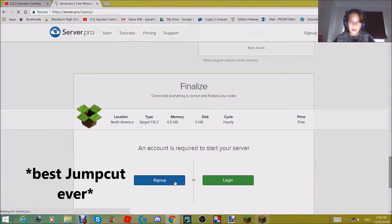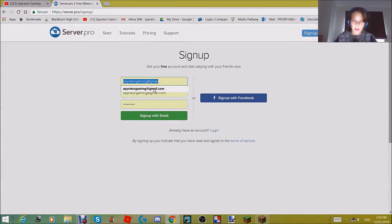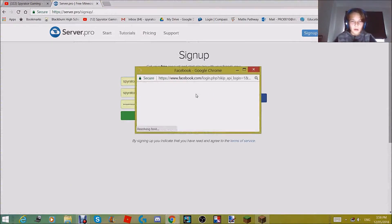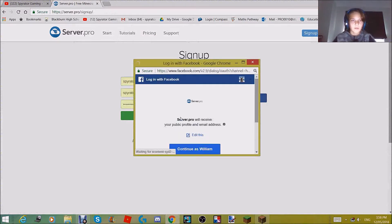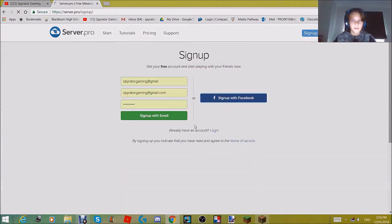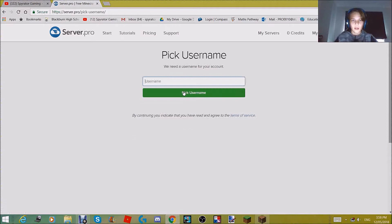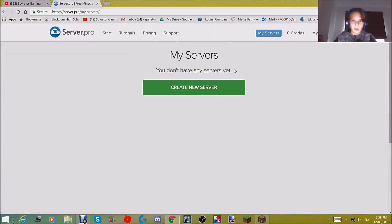You want to press sign up. I'm going to log in with my Facebook. Press login and it's going to log me in. Then you want to pick your username — I'm just going to press Byradar05, pick username. Then you want to press my servers.